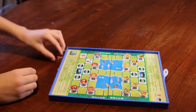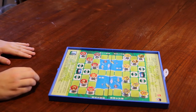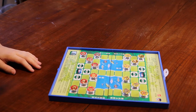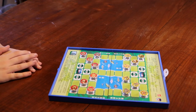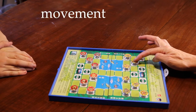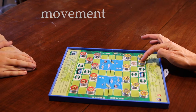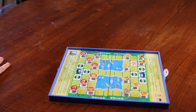Now we can decide who will start by doing odd or even or joaquin po. Let's do joaquin po. I won, so I start. I can move one space with each piece — front, back, or each side. Never diagonal.